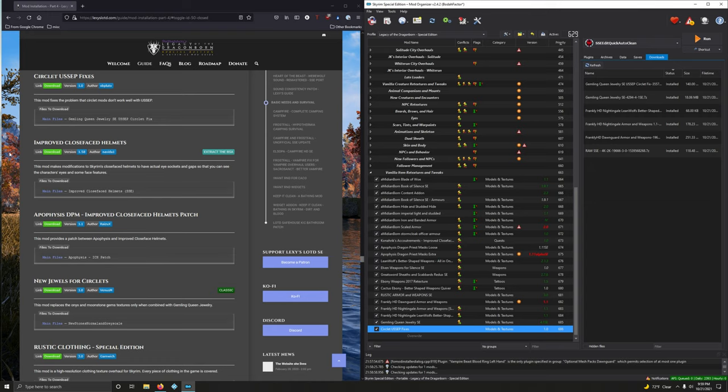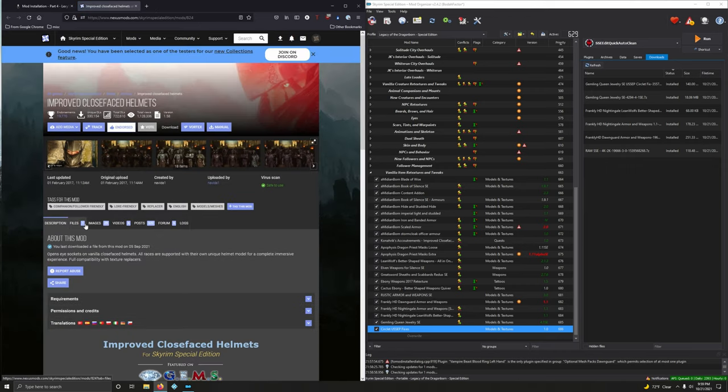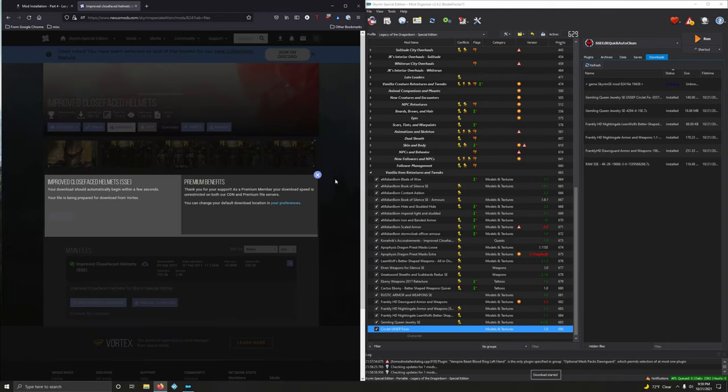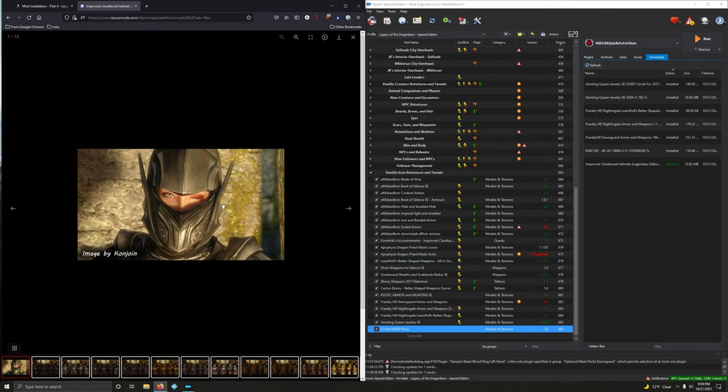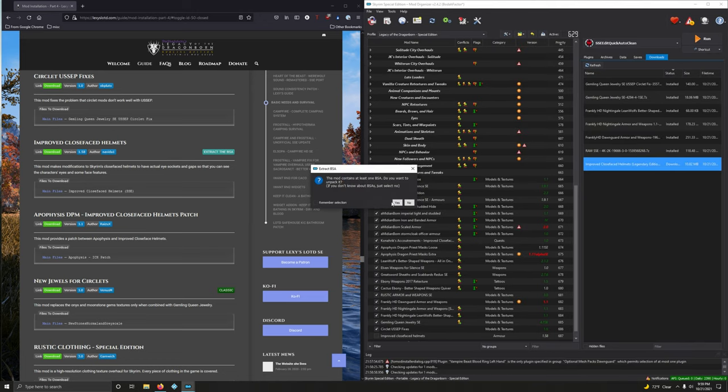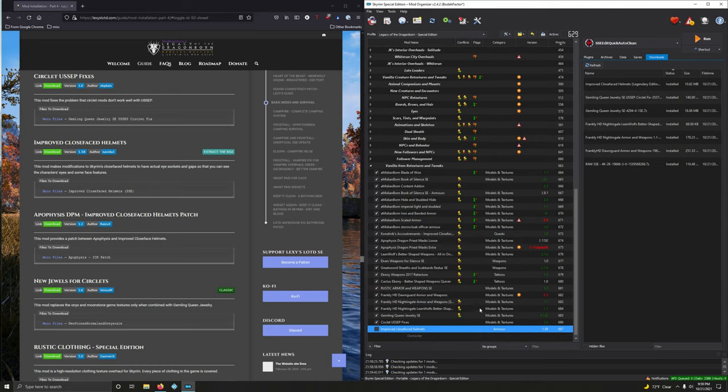Improved Close Face Helmets — I think this was the first mod I ever downloaded when playing Legendary Edition, because I noticed you couldn't see the eyes of anyone wearing helmets. Back then it was actually separated into three different mods: Skyrim, Dawnguard, and Dragonborn. Let's install it. Files, mod manager download. Install it, extract that BSA, activate that. Apophysis DPM — Approved Close Face Helmets for Apophysis, ICH patch. Let's download it, files, mod manager download. Now let's install it.